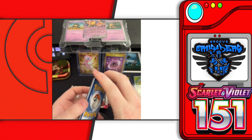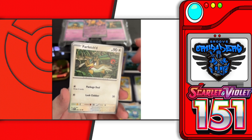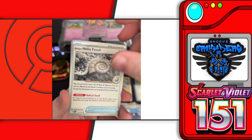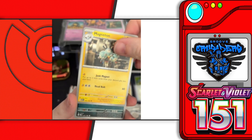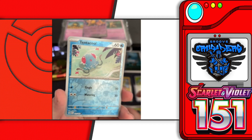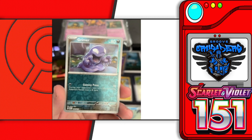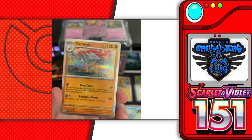Pack number two — one up front. We have Electric energy, Poliwag, Farfetch'd, Shellder, Tentacool, Magneton, Nidoqueen, Victreebel, a reverse holo Tentacool, a reverse holo Grimer, and a holographic Marowak.